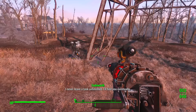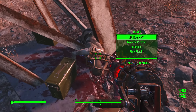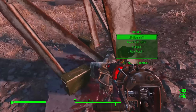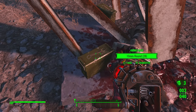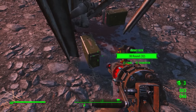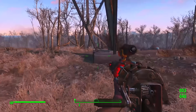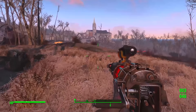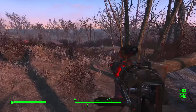Codsworth says 'I never leave a task unfinished — I'll find you eventually.' What happened to this raider here? Codsworth just goes down there and immediately starts talking. He's like 'I never leave a task unfinished.' That was amazing — what is that? Oh it's just a truck. I'm a little lightheaded there. That was really good.